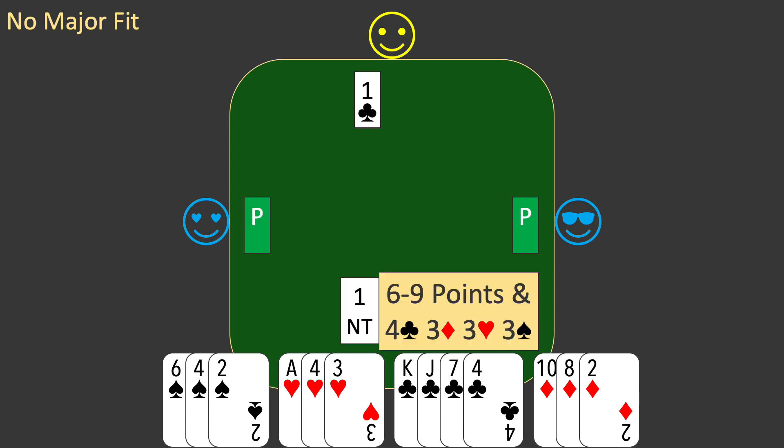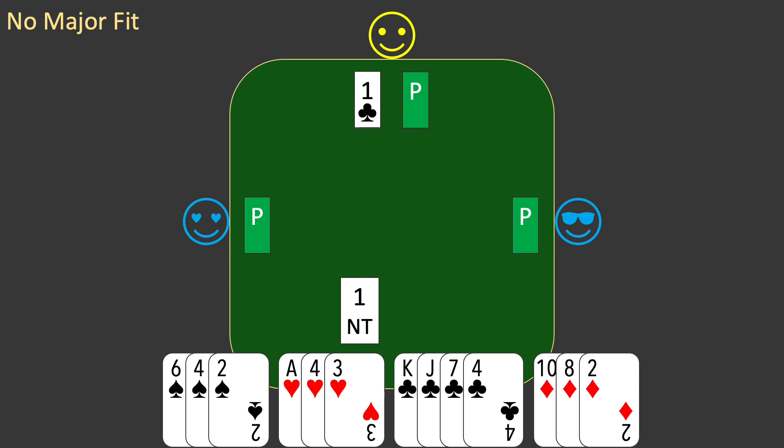West passes and it's partner's turn to bid. Your bid tells partner exactly how many cards you have in each suit. If you had 4 of any higher ranking suit than clubs you would have bid that suit, and if you'd had 5 clubs you would have bid 2 clubs. So you must have exactly 4 clubs, 3 diamonds, 3 hearts and 3 spades. Partner uses this information to make a decision and passes. East passes to end the auction. You will be playing 1 no trump — often a difficult contract to make, but with no suit fit it is your best contract.